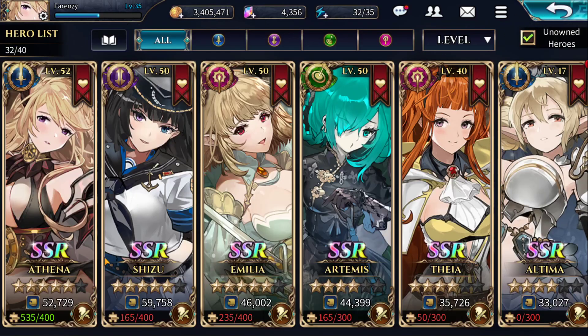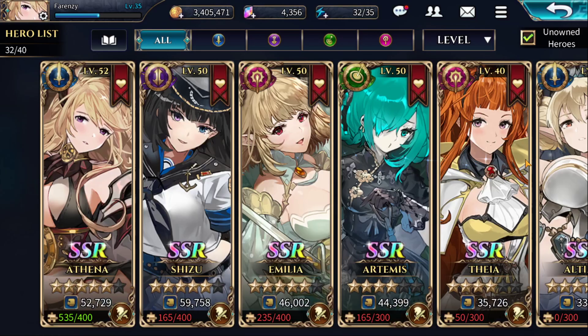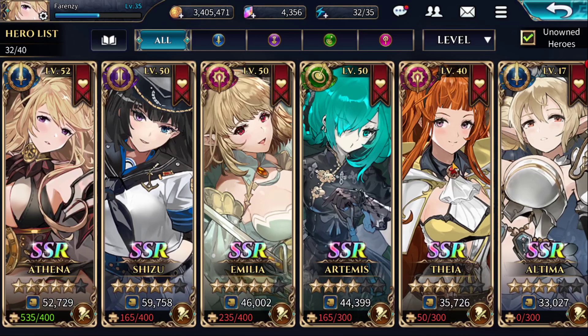For instance, Athena is my main warrior, so I'm going to focus on getting her five-star tiered up. Any fours I'll stick on Ultima or on Leon, who are two other warriors that I have. And that's the way we'll go.